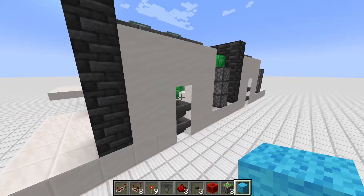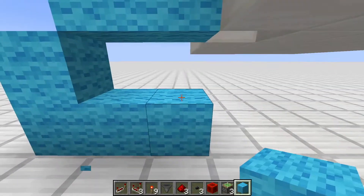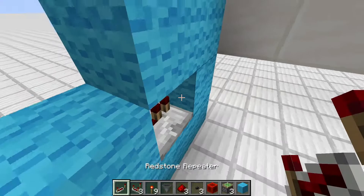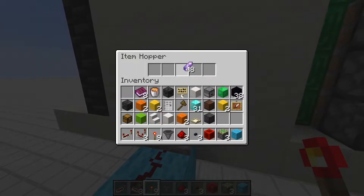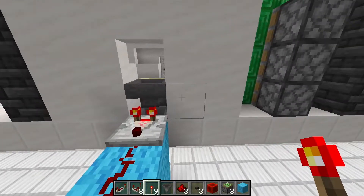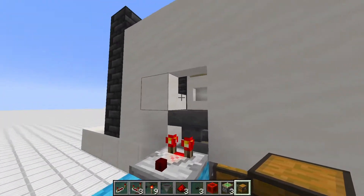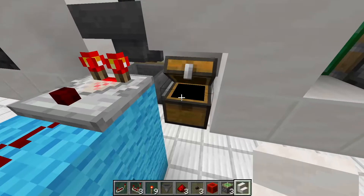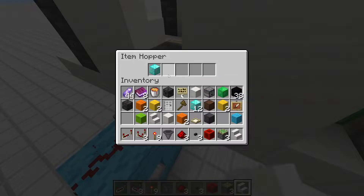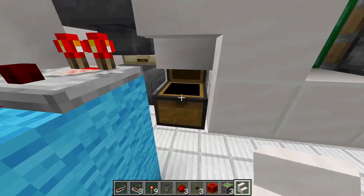Now grab some redstone and build the item filters. Start with two blocks, go one diagonally, three blocks on the bottom, one there — then a redstone repeater, two pieces of redstone dust, a redstone comparator, and a redstone torch. Place the secretly named item and diamond blocks. Put in 18 diamonds and nothing happens; on the 19th it transfers to the hopper and gets stuck, and the 20th ends up in the chest.